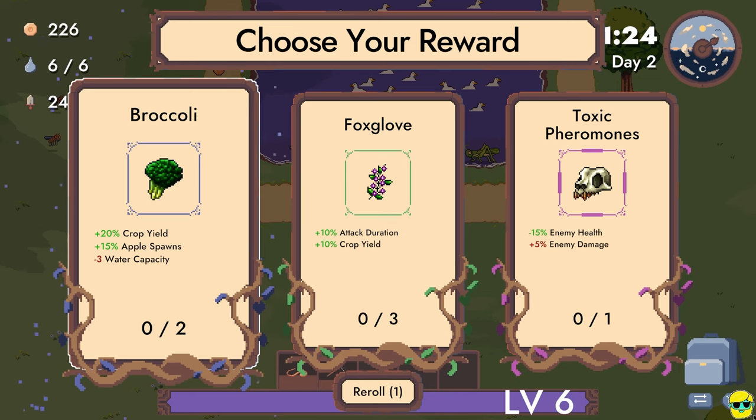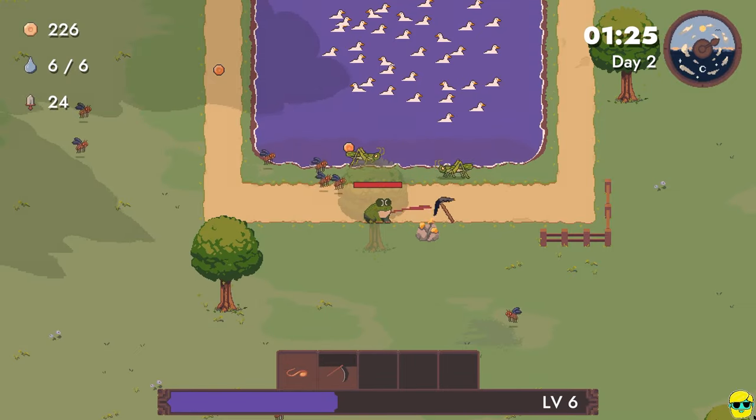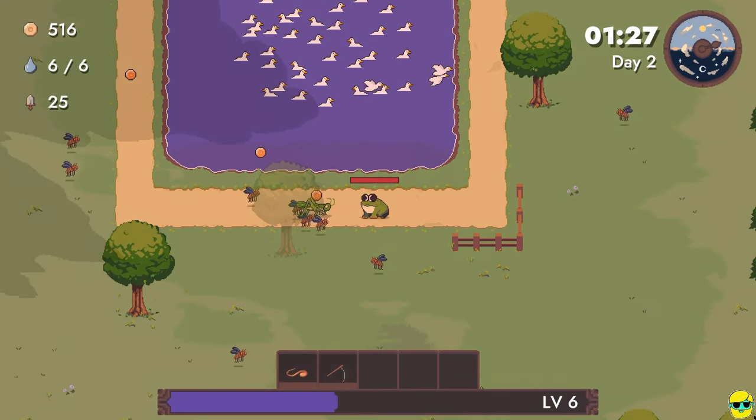Broccoli says 20% crop yield, 15% apple bonds — which you can eat for health, I believe — but minus three water capacity, which is a huge hit. I'm going to take foxglove, which just gives better crop yield and attack duration. So for any of my attacks.